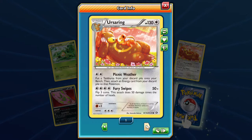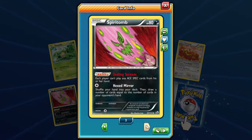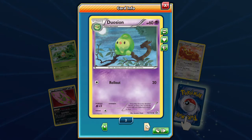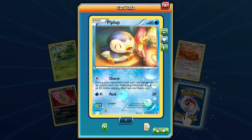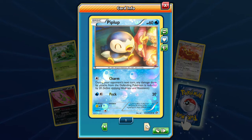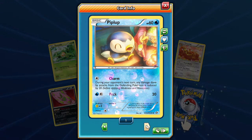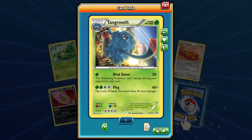Ursaring is just hugging this Teddy Ursa — picnic weather, I guess! Put a Teddy Ursa from discard pile to your bench, attach an energy from your discard pile to that Pokémon — it's a way to set up your Teddy Ursa. Spirit Tomb with that Chilling Scream. Duosion involving that other thing. We got the Radiant Collection Piplup — I guess he's eating some stuff.